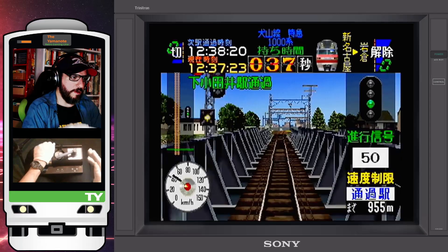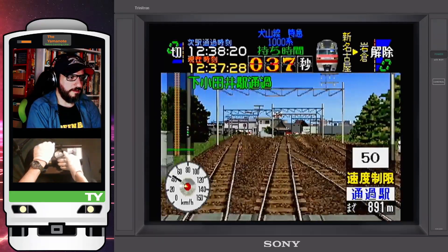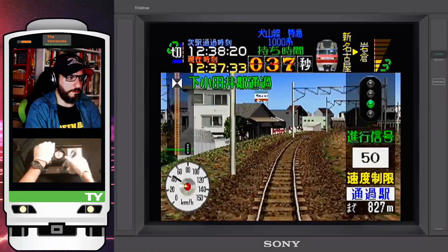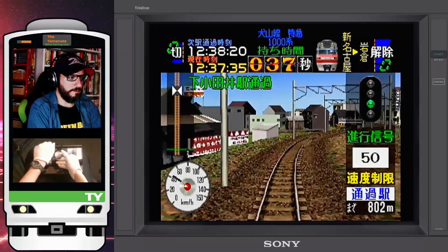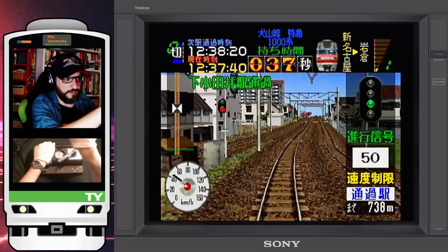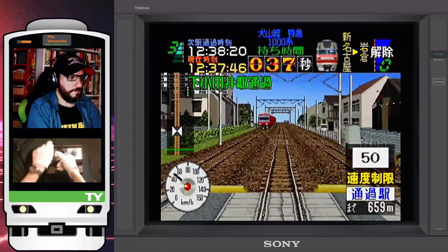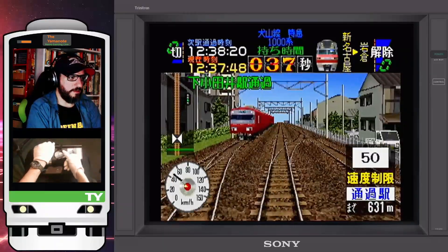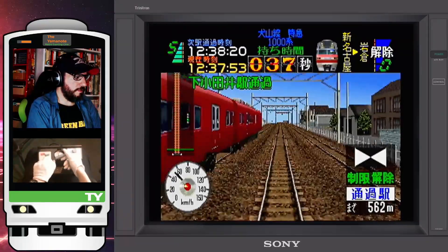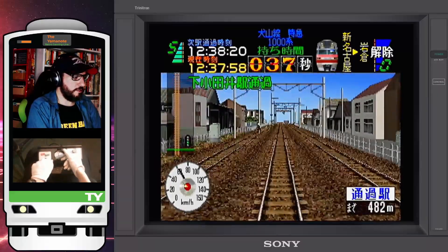I'm sounding the horn before we cross the bridge over the Sonai River. Next is Biwajima Junction, where we will diverge from the Nagoya main line into the Inuyama line. Here we have it — Biwajima Junction. Going downhill a bit. This is a triangular junction — you can see it there, it forms a triangle. Still have that 50 speed limit. End of the speed limit zone, so next we'll be passing through Shimo Otai Station.